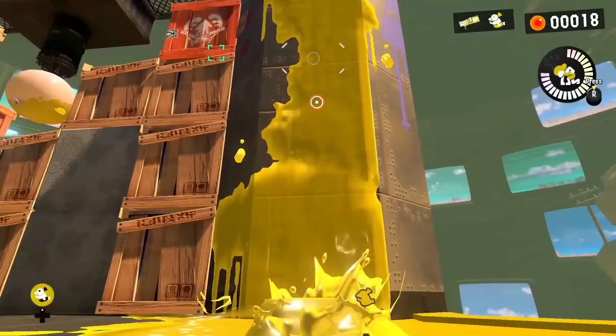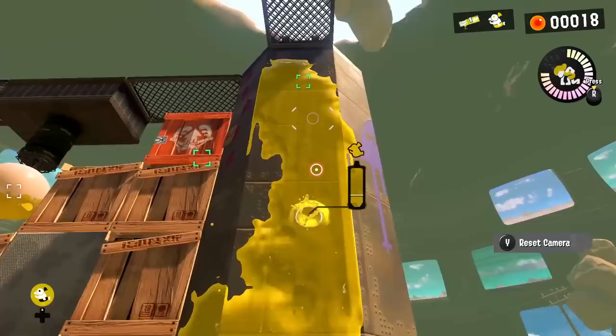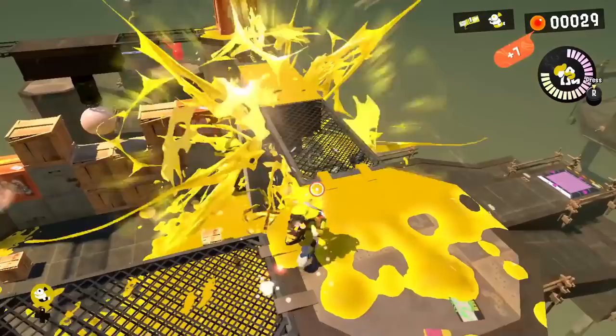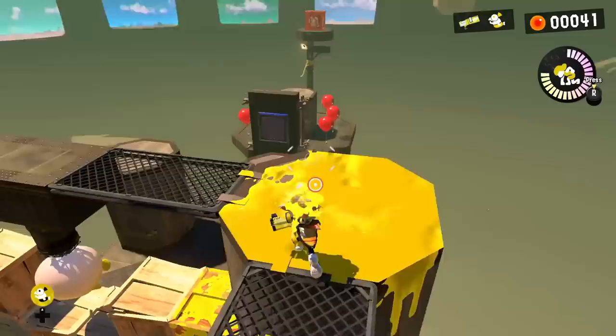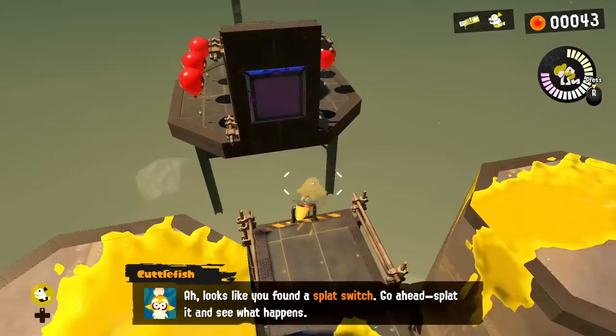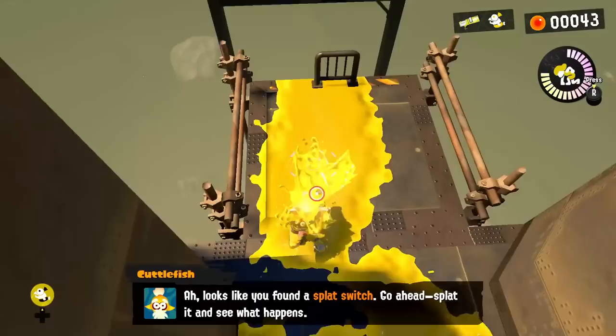We'll be running around trying to break whatever we can and find whatever along the way. Because if it's anything like the previous Splatoon games, there's going to be secrets all over the place. Looks like you found a Splat Switch — I'll hit that in just a moment, trying to explore whatever I can first. We hit the Splat Switch and it lowers the drawbridge! 'Looking at a faraway crate? Maybe your small fry buddy can help — try pressing R.' Really? There we go — that's awesome! Our little buddy can really help.